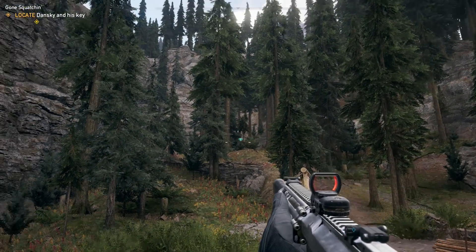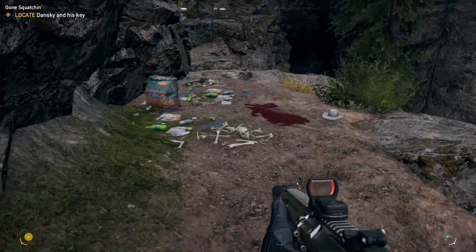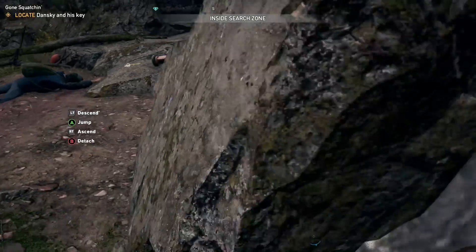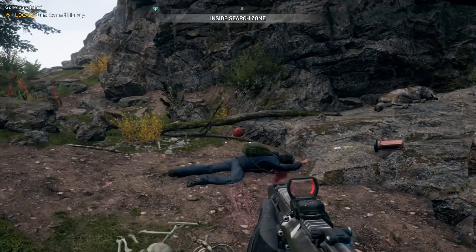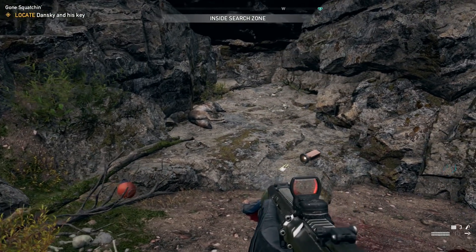After this, you continue up to the cave, once again finding more grisly scenes like bloodstains and human remains. Eventually, once you make it to the cave, you'll find the poor guy's corpse. There's no sign of the Sasquatch himself — just more human bones and an empty cave.